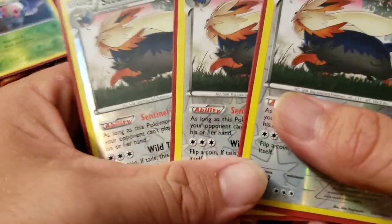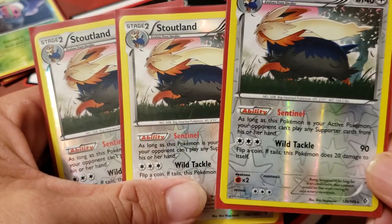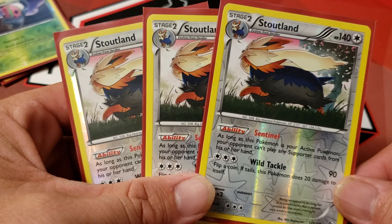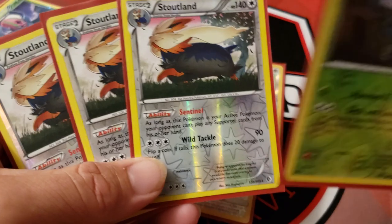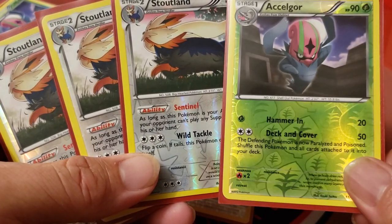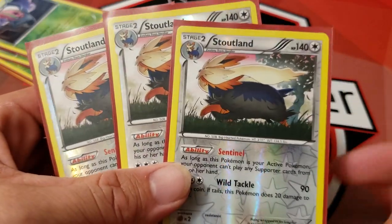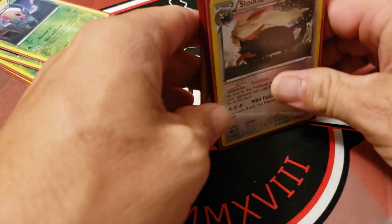Then there are 3 Stoutland. As long as this Pokemon is your active Pokemon, your opponent cannot play Supporters. This is key because after you use Deck and Cover, Syclgor gets shuffled back into your deck. You have to promote a Pokemon, and then you promote the Stoutland. So they're paralyzed, they're poisoned, and now they cannot play Supporters. That is the main part of the deck.